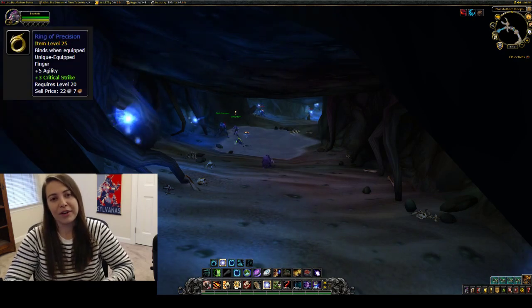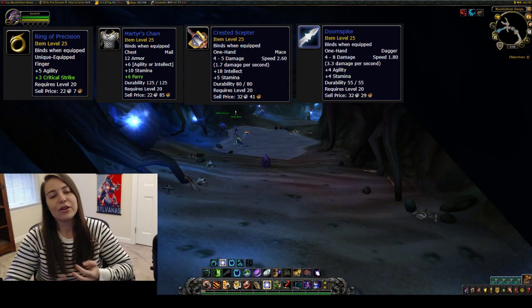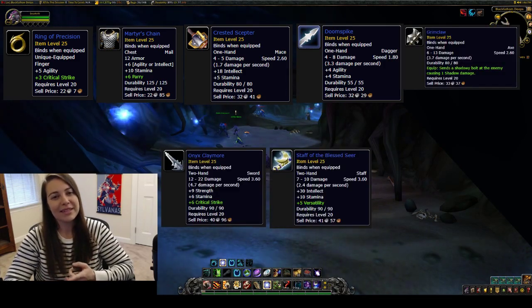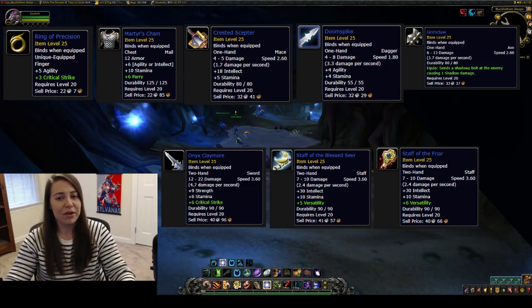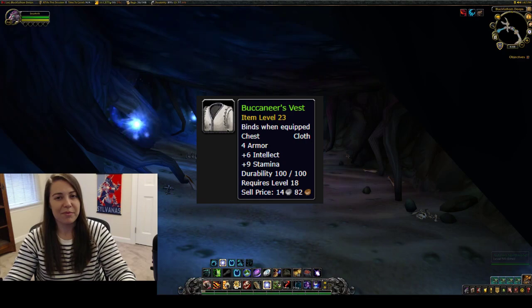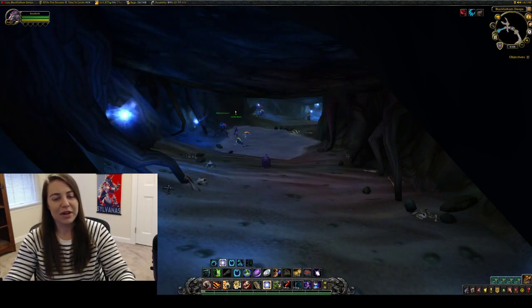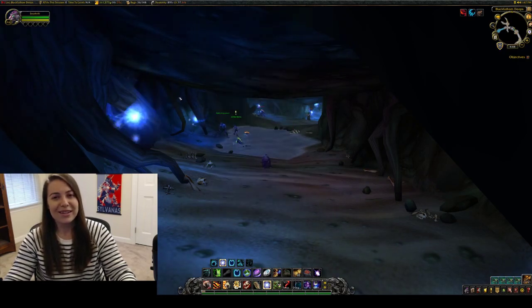You have the Ring of Precision, Martyr's Chain, Crested Scepter, Doomspike, Grimclaw, Honest Claymore, Staff of the Blessed Seer, and Staff of the Friar. Not only do you have those, but you also have a chance of getting the Buccaneer's Vest from here, which is worth roughly 20 to 40k depending on your server, because it's a huge popular transmog set and of course you want to look like a pirate. So that being said, let's get started on our run.